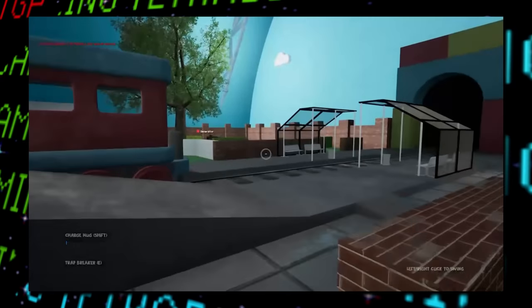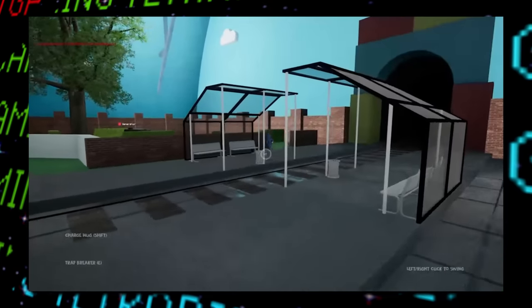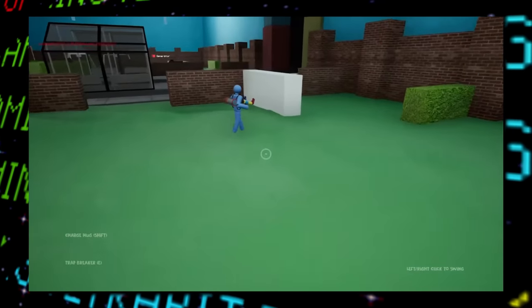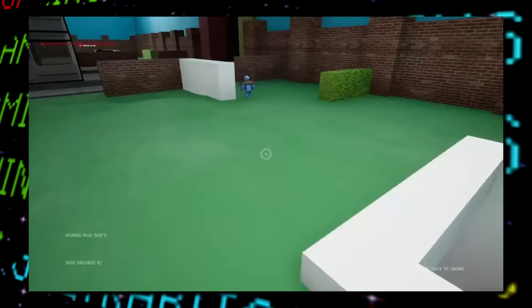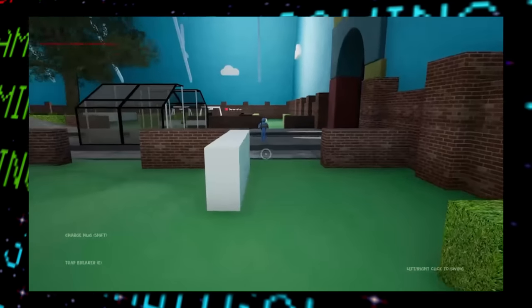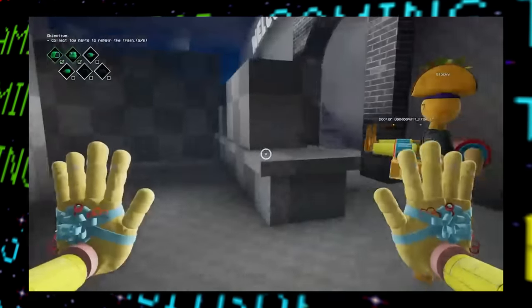After the monster select screen, the game loads into the cheery train station area, so we also get to see a brief glimpse of what it looked like. Interestingly, despite being recorded at a later date than some clips already covered, this one uses the very old UI graphics for playing as Huggy. The map looks really small, bright, and wide open — so it seems like it would be very hard to hide from the monster. If this map ever gets implemented, it'll need some serious overhauling, but a bright map would be cool to shake things up from the darker ones.